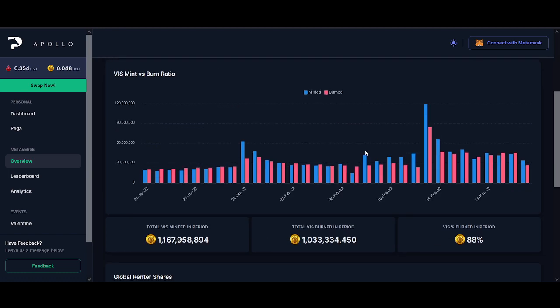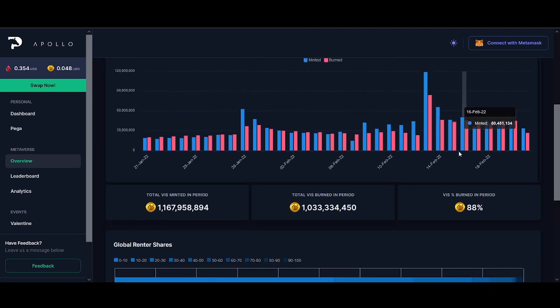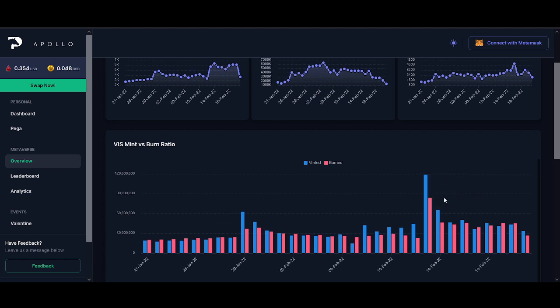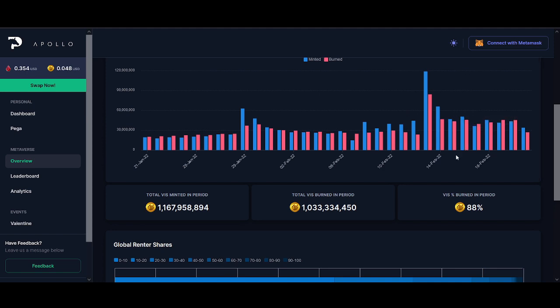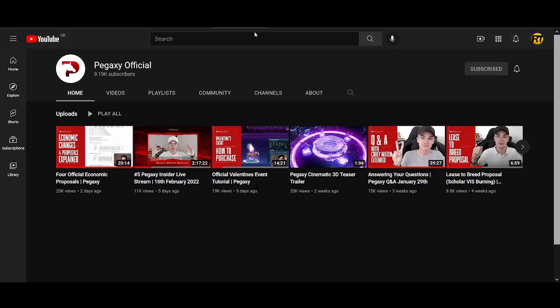Axie Infinity is struggling with SLP supply issues similar to VIZ supply, and they're trying to come up with burning mechanisms to make the game more sustainable. The PegaXY team is amazing — they're always updating us. I'll need to make another video soon; the market has been crazy busy.